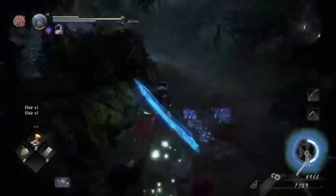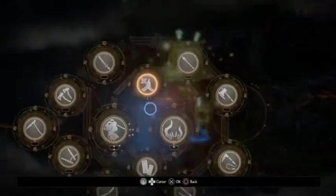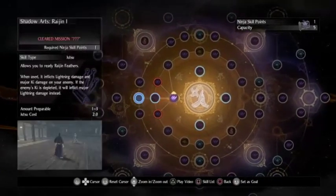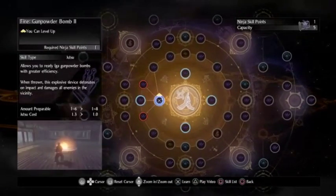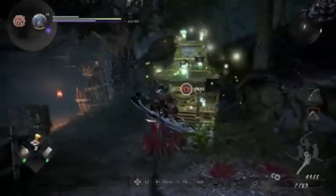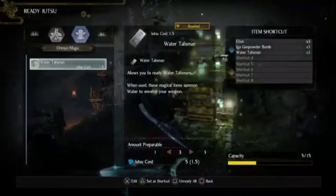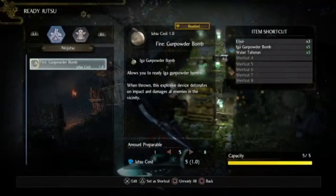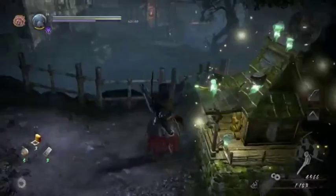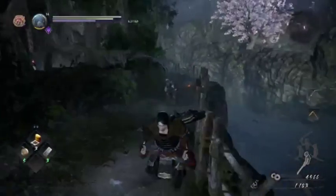The only problem is it's hard to level up onmyo magic at the early game just because what you need to level it up is to use it repeatedly. I could just make it so I can carry more — now I can carry two more of them. So five Iga style bombs instead of the three I was originally using.